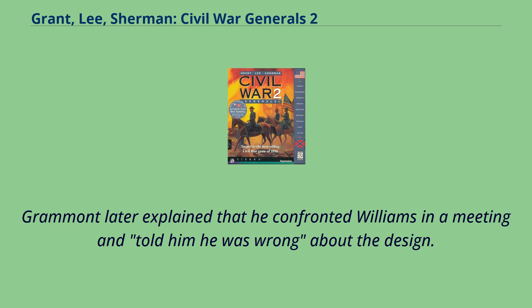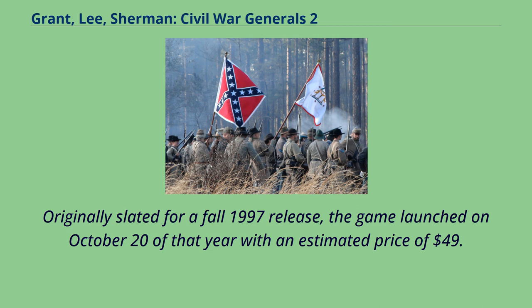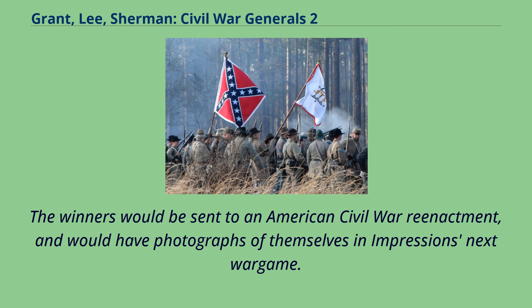Grammott later explained that he confronted Williams in a meeting and told him he was wrong about the design. Afterward, Sierra allowed Impressions to complete Civil War Generals 2 as planned. Originally slated for a fall 1997 release, the game launched on October 20th of that year with an estimated price of $49. To promote the release, Sierra and Computer Gaming World partnered to create the Ultimate Civil War Contest. The winners would be sent to an American Civil War reenactment, and would have photographs of themselves in Impressions' next war game.